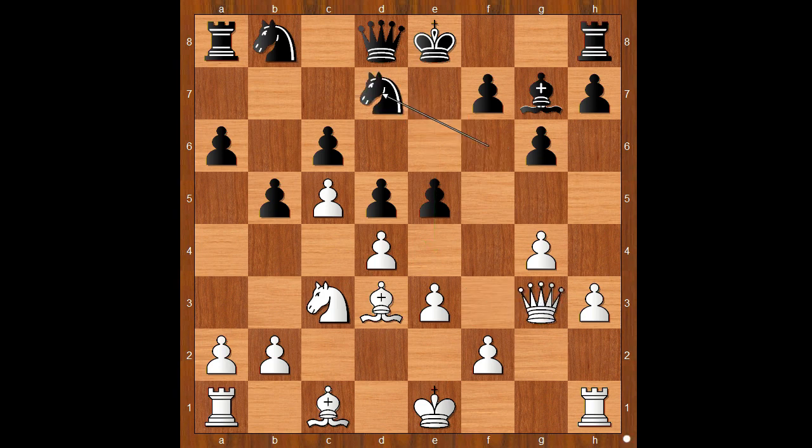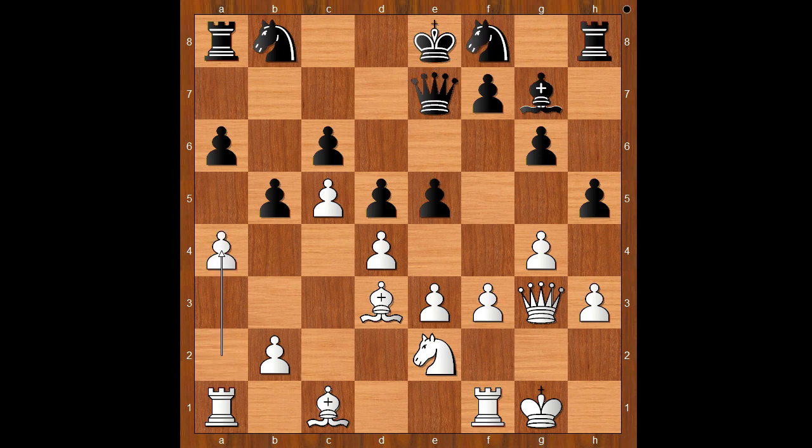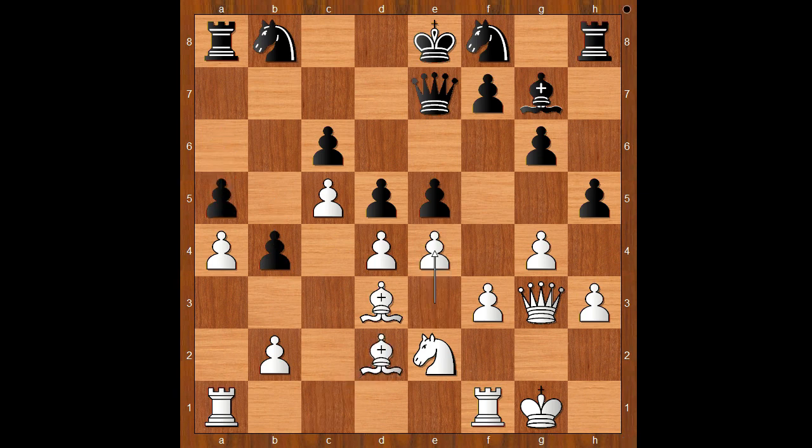Queen to g3, knight from f to d7, knight to e2, queen to e7, aligning the queen with the white king, but Svidler castled kingside. h5 — very sharp play by Malakhov. f3, knight to f8, a4, b4 — keeping the file closed — bishop to d2, attacking the pawn, defending e4.